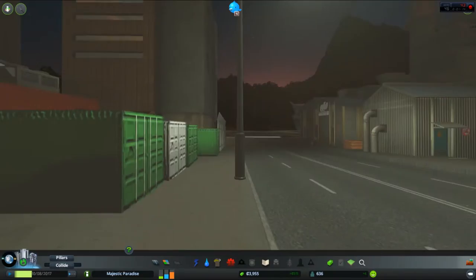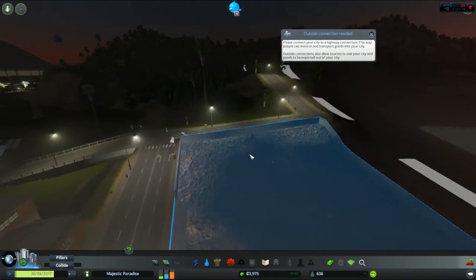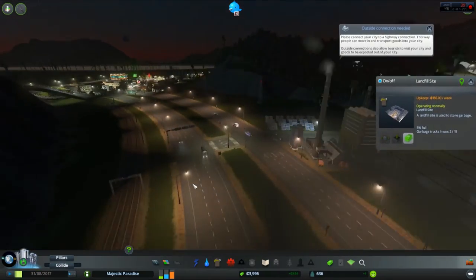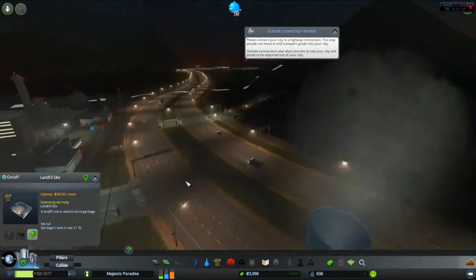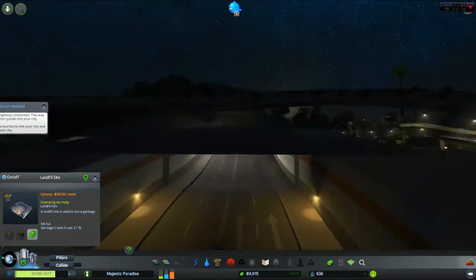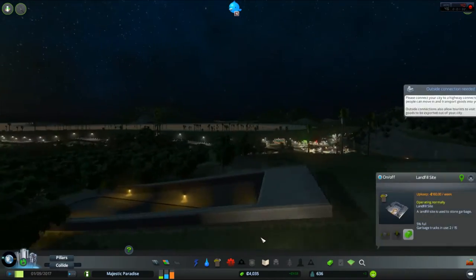There are nice little factory areas on the beach down here overlooking the water. We've managed to put down a landfill site as well. And as a new feature we've actually managed to put in a tunnel — that's right, a tunnel — that will allow easy access to the other side of the map.